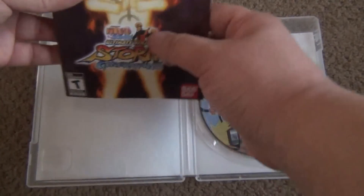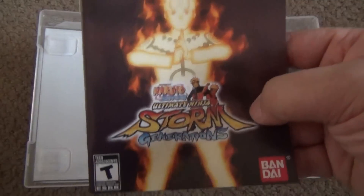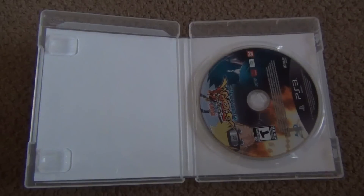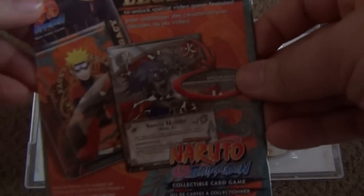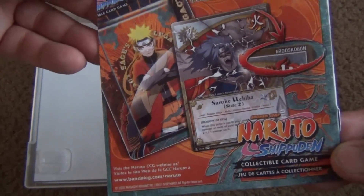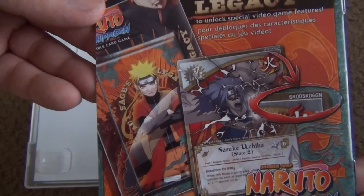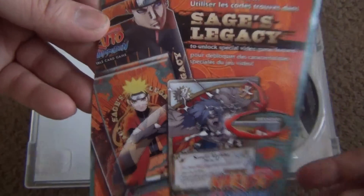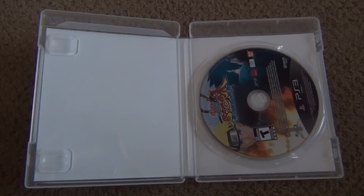Here's the booklet — we have Naruto on fire I guess. Let's check the back — 'Saige's Legacy,' use code found in... okay, what does the code do? Special game features. I accidentally showed you guys the code but don't worry, I'm gonna use it anyway so you guys won't get to use it.